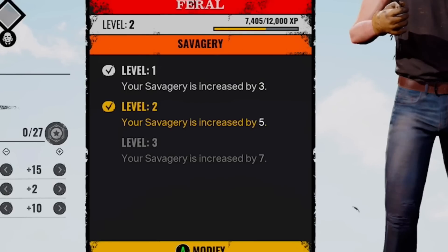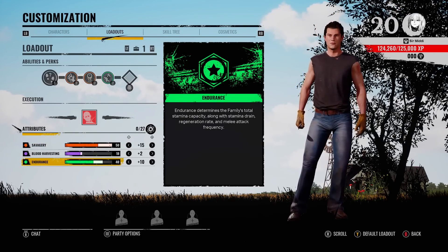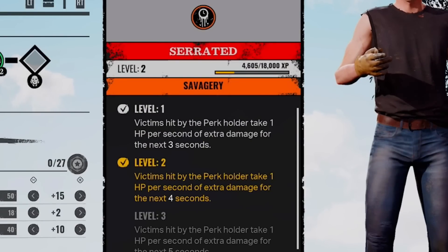The first perk is Feral. This is going to increase your savagery, meaning you don't have to put as many points into savagery and you're able to put them into endurance — so you're not running out of stamina as much. The second perk is Serrated. This gives you bleed damage, which I think is really good.